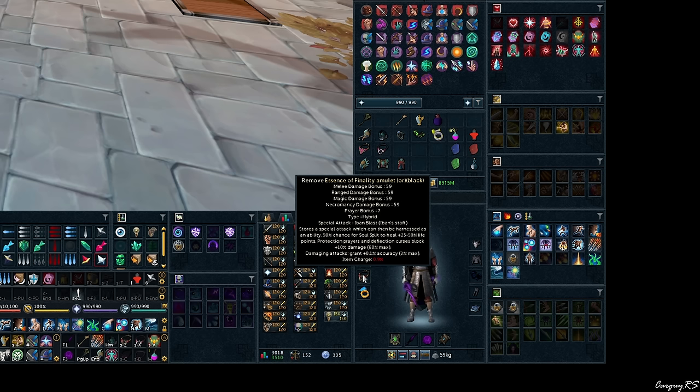I'll talk about the specs that go in EOFs for magic later on in the video. For those who don't know, Essence of Finality combines the Soul Amulet and the Reaper Necklace — you gain the benefits from both, which makes your Soul Split healing do a lot more work. You get an additional 10% damage reduction on your overhead prayers, and as you attack a target, you get up to 3% more accuracy.